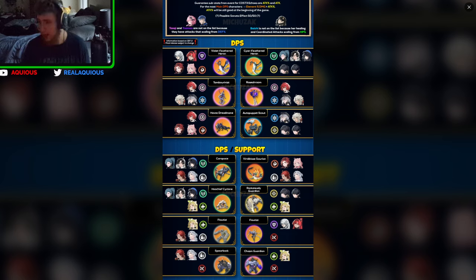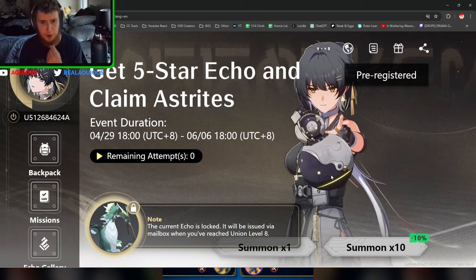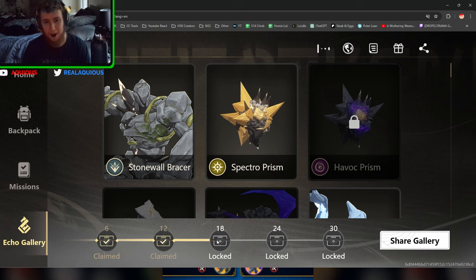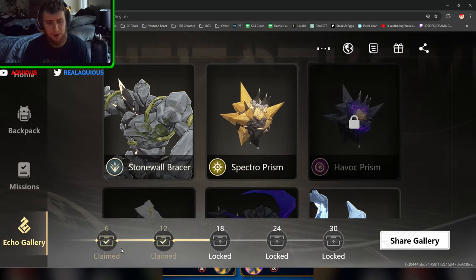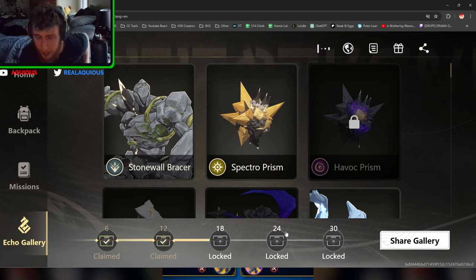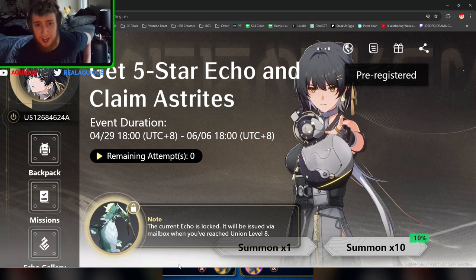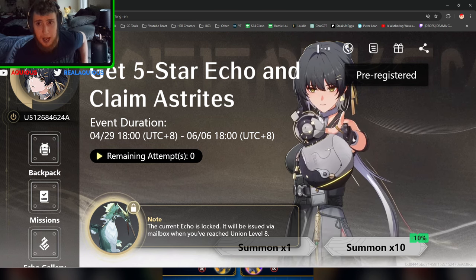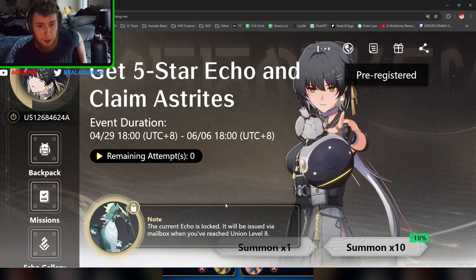So to recap: do the missions to get pulls for yourself, and you have five attempts a day to scan QR codes or links from other players in the Discord. Also, for however many echoes you collect — up to 30 — you unlock chests every six echoes you collect, giving you additional rewards that will appear in your mailbox when you start Wuthering Waves. This event runs until June 6th, so it runs about two to two and a half weeks after the game officially releases. I'd also suggest pre-registering for the game since you get a lot of rewards just for clicking pre-register.